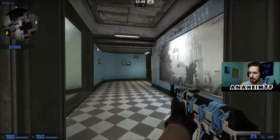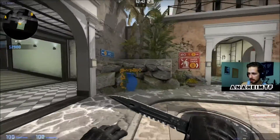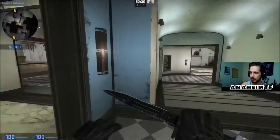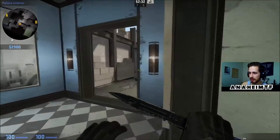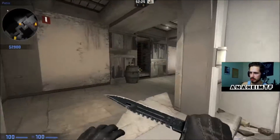Going this way, it connects to that spot we were at a little bit ago. So CT spawn — if we go through this little section here, you could call it palace. However, I don't see that spot being used too much for any kind of holding, so you could call it palace but don't have to worry about it too much.